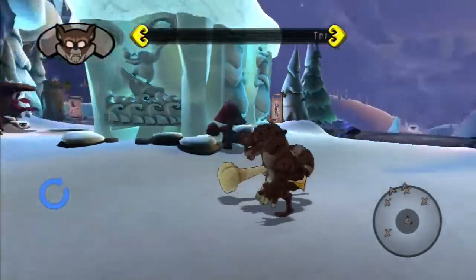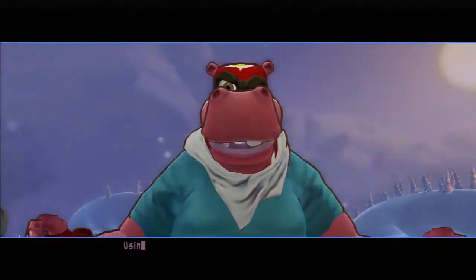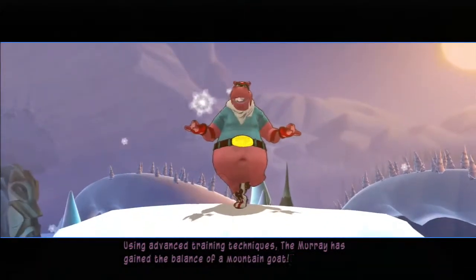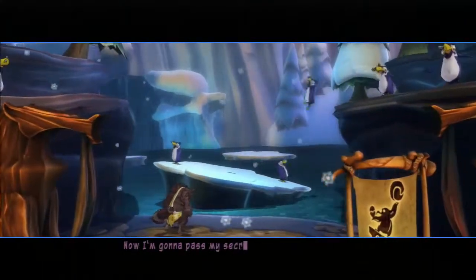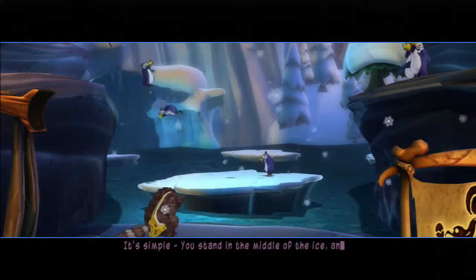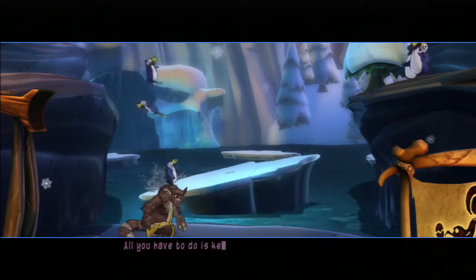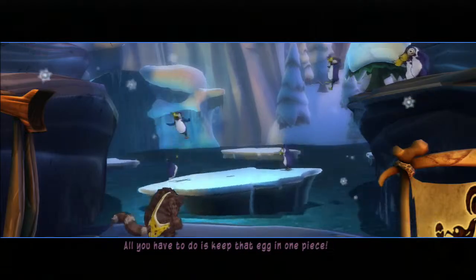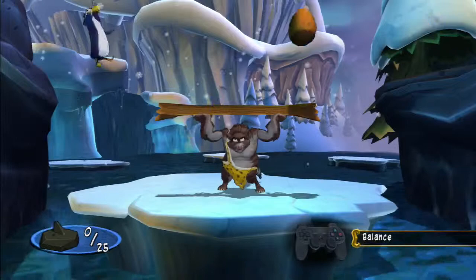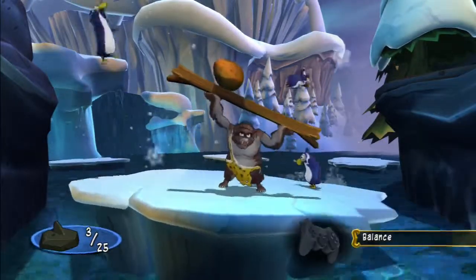He doesn't have a name, so they just called him Bob. Let's do this one first. Using advanced training techniques, the Murray has gained the balance of a mountain goat. Now I'm gonna pass my secret on to you. It's simple — you stand in the middle of the ice, and my little helpers will shake things up. All you have to do is keep that egg in one piece. Oh no, motion controls! I hate motion controls.